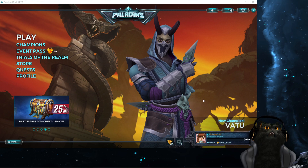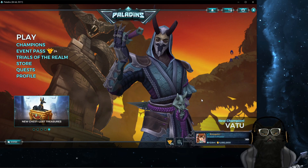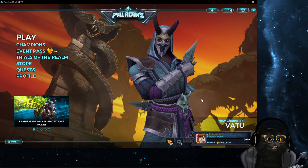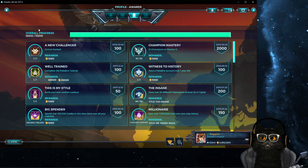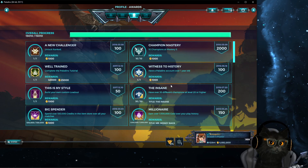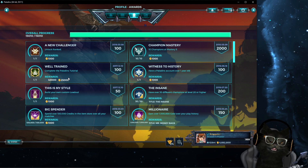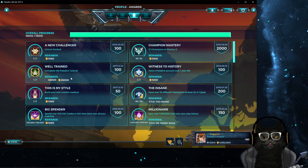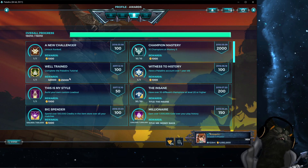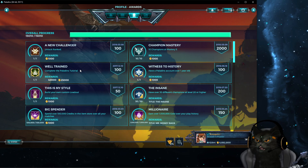First thing to point out: if you're on Switch, you will not have the tutorial. The tutorial is literally the first thing it asks if you want to do — do it — because it's part of the rewards missions. Complete the Paladin tutorial and you'll gain 25,000 gold. This is a must-do. Unfortunately on Switch you don't have that, so you'll have to earn gold through other ways.